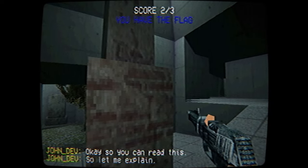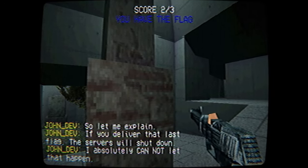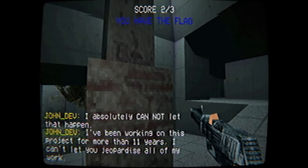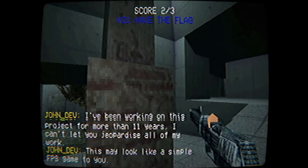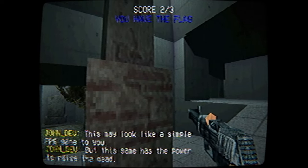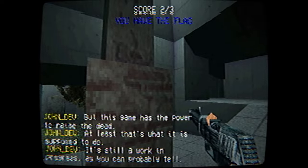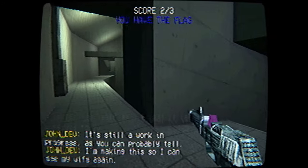So let me explain. John the dev says: if you deliver that last flag, the servers will shut down. I absolutely cannot let that happen. What's he going to do about it? I've been working on this project for more than 11 years. I can't let you jeopardize all my work. Why would that happen? This may look like a simple FPS game to you, but this game has the power to raise the dead. At least that's what it is supposed to do. It's still a work in progress — I'm making this so I can see my wife again.